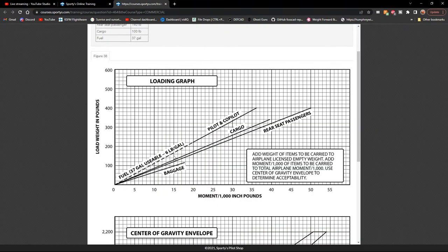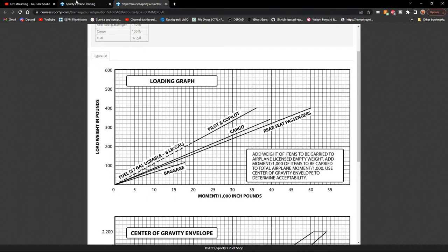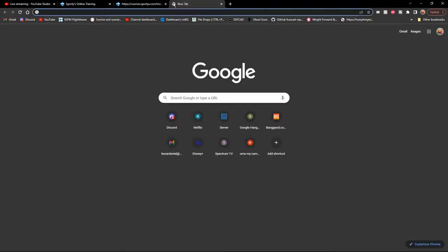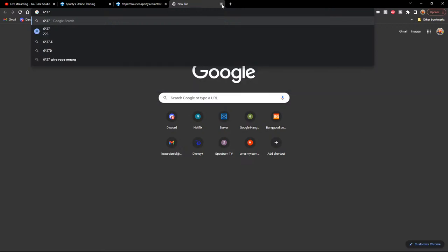Fuel is 37 gallons usable at 6 pounds per gallon, so 222 pounds. The fuel arm is the same as pilot and co-pilot, so that puts us at a moment of about 20. Running total moment so far: approximately 187.54.